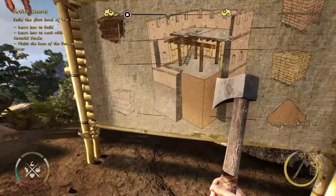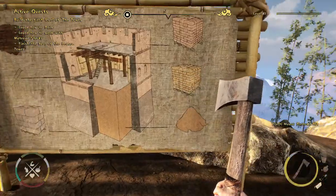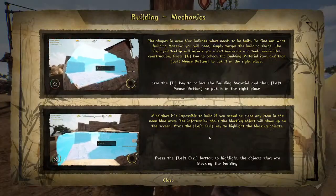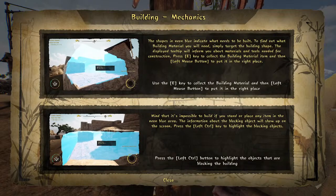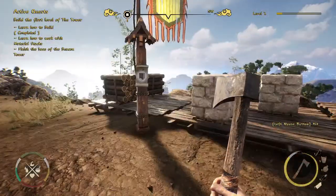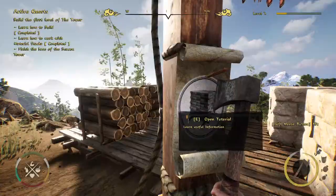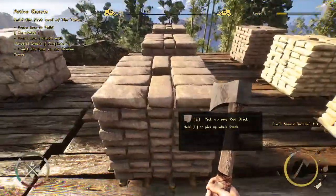Our new quest is to build the first level of the tower. We need to learn how to work with material stacks. There will be blue ghost outlines we need to fill with materials to create the tower. Material stacks are basically containers that let us carry bricks, stones, and wood wherever we want — hold E to pick one up, and press Right Mouse Button to put it down wherever you want.